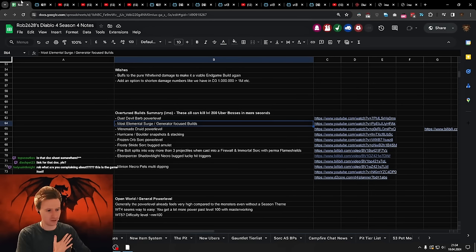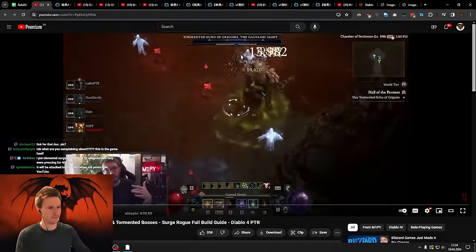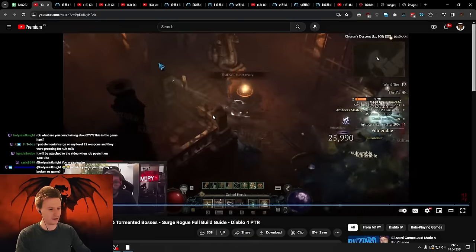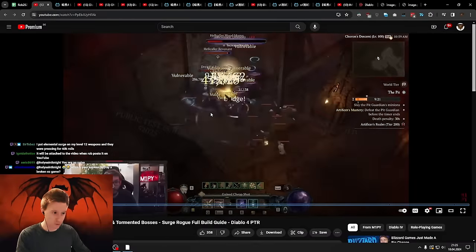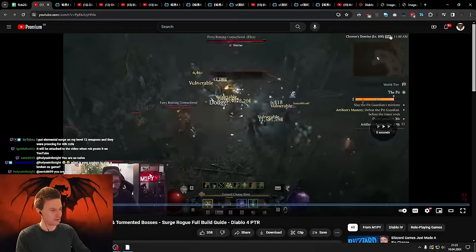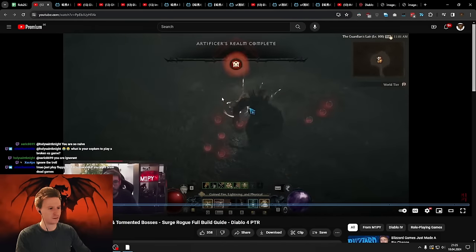I like fun as well but I don't think these things should exist. Here's M1PI just blasting through killing Tormented Greg in tier 200 — the hardest tier — killing elites in like two hits on his Rogue with this Lucky Hit. You can do the same on Barb, on Sorc — it's really, really strong and really over-tuned. You just walk up to the boss and it dies in like two seconds in the hardest pit, hardest rift level in the game.